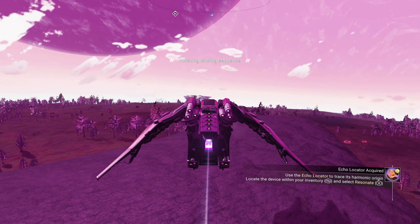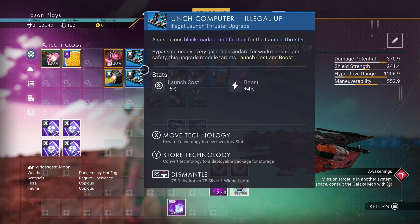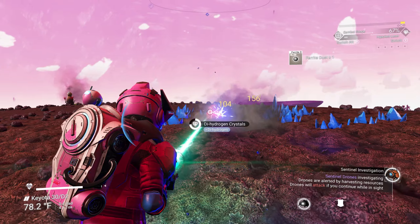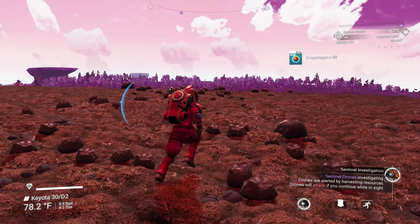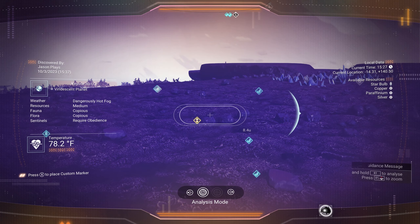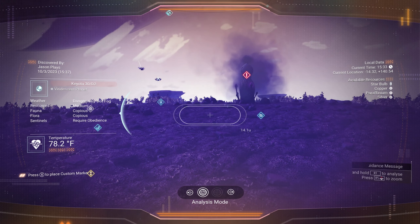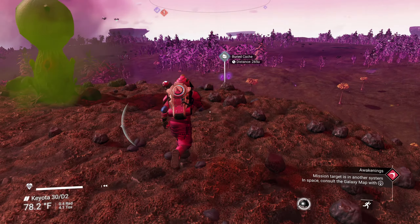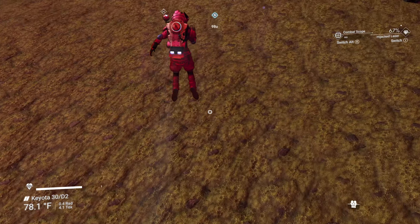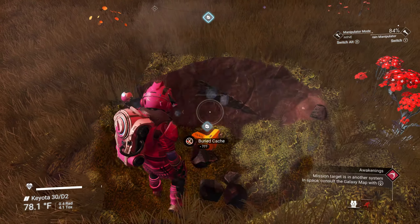I think this is far enough — we've gone a good long while. Refilling launch fuel. Before we leave though, let me check if there's a grave location here that I missed. Nope, I see some radiant shards and some buried cache but no grave markers. We'll head toward the buried cache first — going faster than the terrain can even populate, I love it.